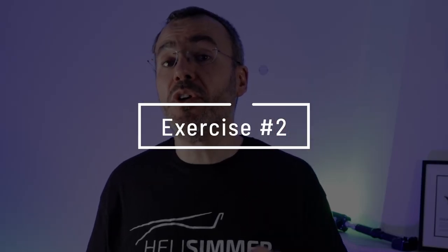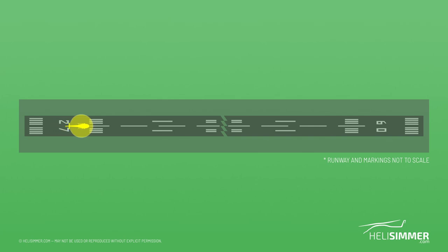For exercise number two, you will take off, move to the next mark, hover and do a 360, then fly to the next mark. If you are really not comfortable with transitioning from forward flight to hover, then land. After that, take off, do a 360 degree pedal turn and move on to the next mark.